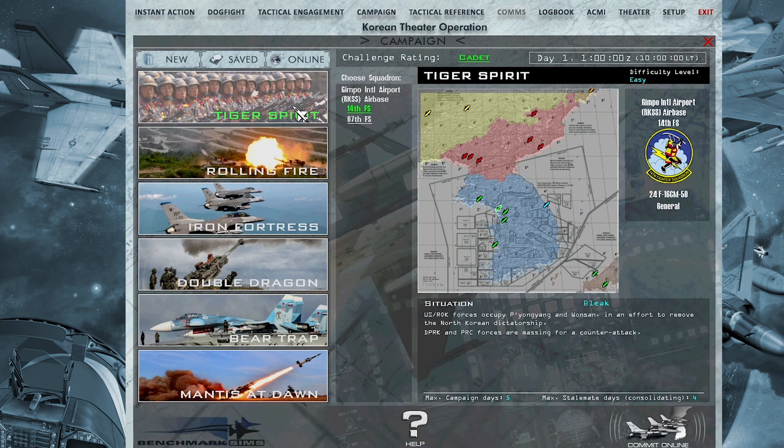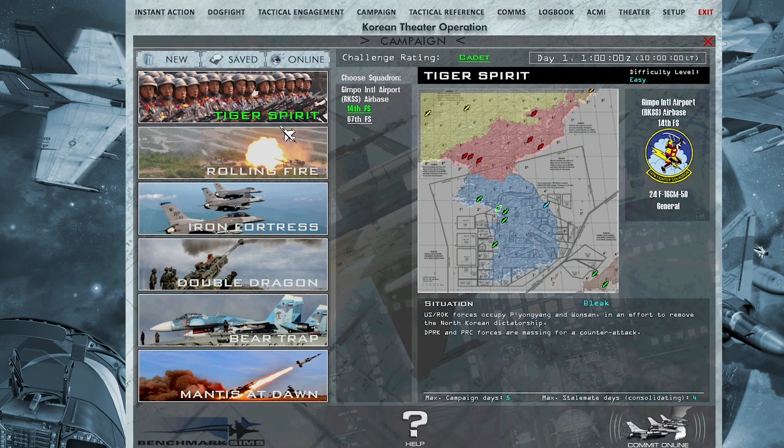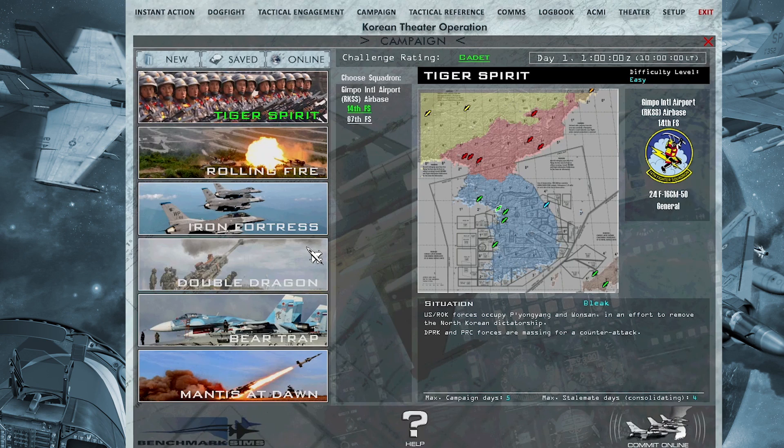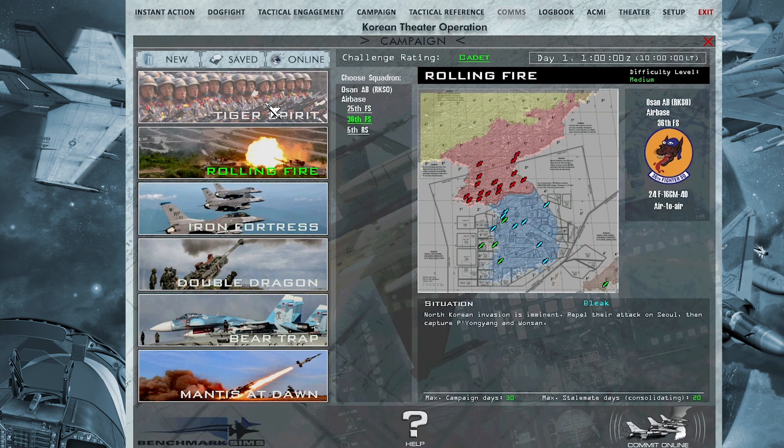In the campaign tab, you have the usual campaigns, but all of them have been upgraded, fixed, and taken care of for any bugs that existed in the past. Of course, something new can always happen, but we are always trying to keep these campaigns ready to fly without any bugs.